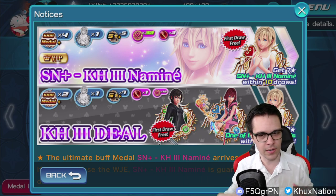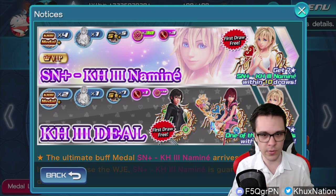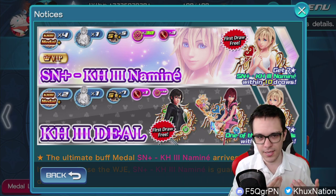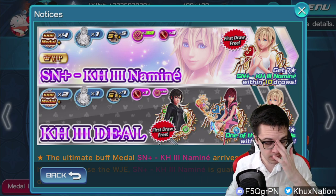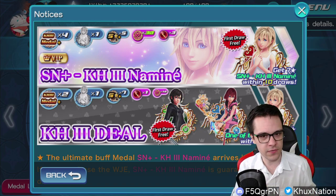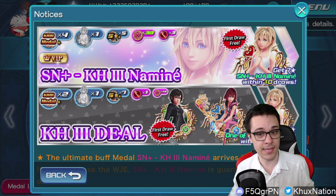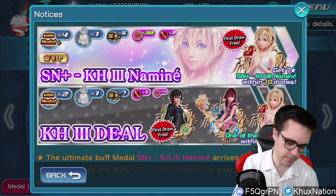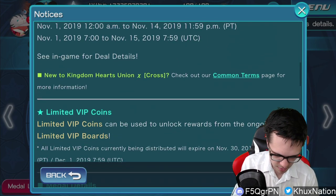Without further ado, let me first start off for anybody who doesn't know what this metal is, what it does, and just wants to get my insight about it. Let me quickly go over it. The new metal, as shown on screen, is Supernova Plus Kingdom Hearts 3 Naminé. Straight off the bat, we can already tell that the first draw is free based on the banners. That's a nice little plus - they haven't done something like that in quite a while.